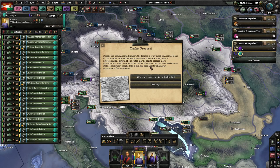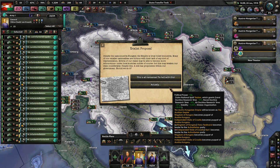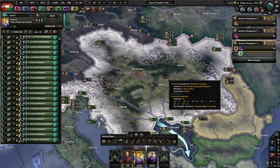I need more XP, but I'll touch that in a little bit. Despite the name Austria-Hungary, the Empire is truly ruled by Austria — of course, the best country in the world. Many of our smaller nationalities are furious with their lack of representation. Too bad, you're under me. Several of our states may be able to become more autonomous under local Austrian nobles, but this may weaken our state considerably. What shall we do? This is all nonsense. Or we could actually get Trialism, or get a lot of pretty good national spirits — but then I have to release everyone.